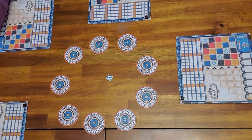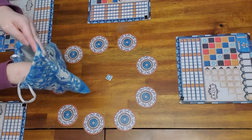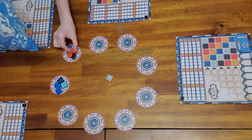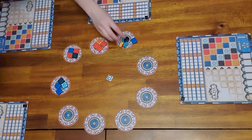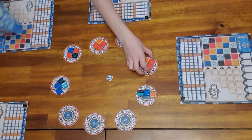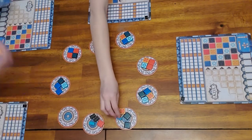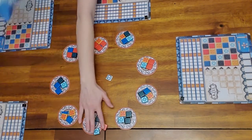The first thing you do to set up is blindly choose from this bag and put four tiles on each circle. There are still some left in this bag — keep them to the side, you'll need them for the next round.